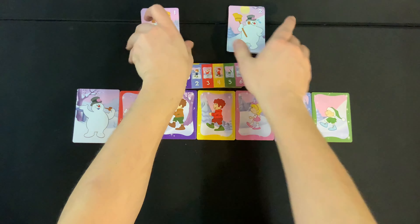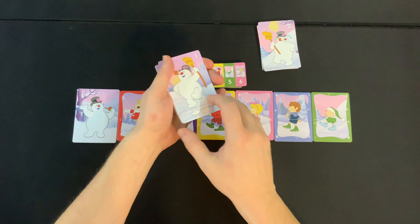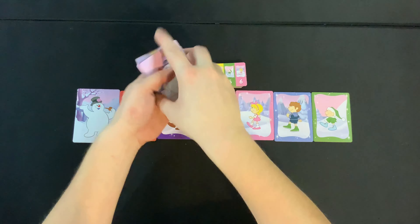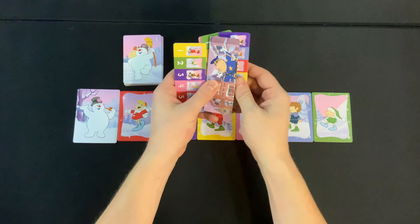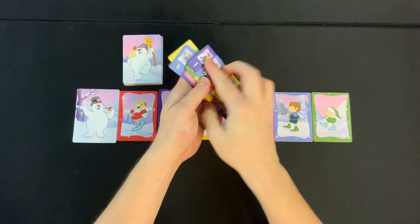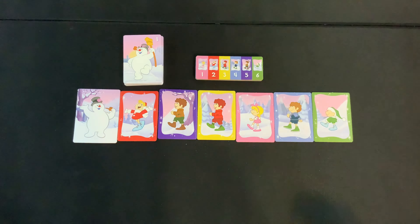Next, take the two different piles of cards — Frosty with a one, and Frosty with a two. Shuffle them both separately, then place the one pile on top of the two. Then take all of the small tiles, mix them up, and make sure one is face up so everyone can see it.